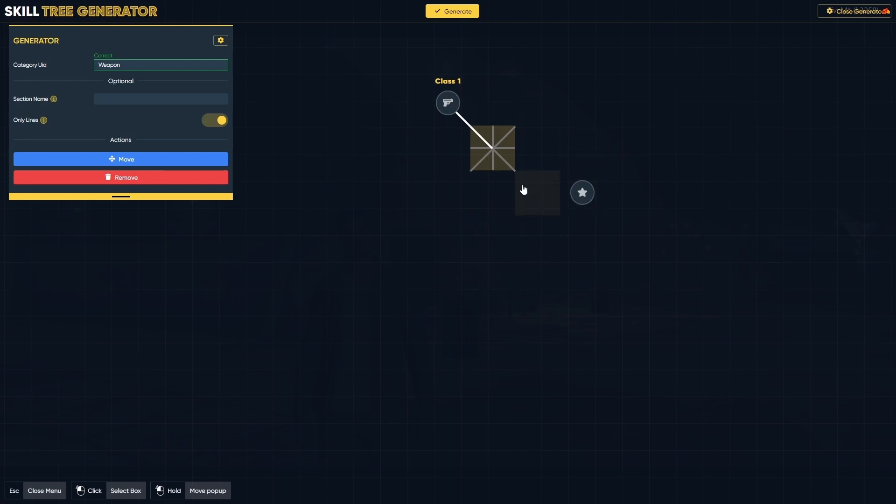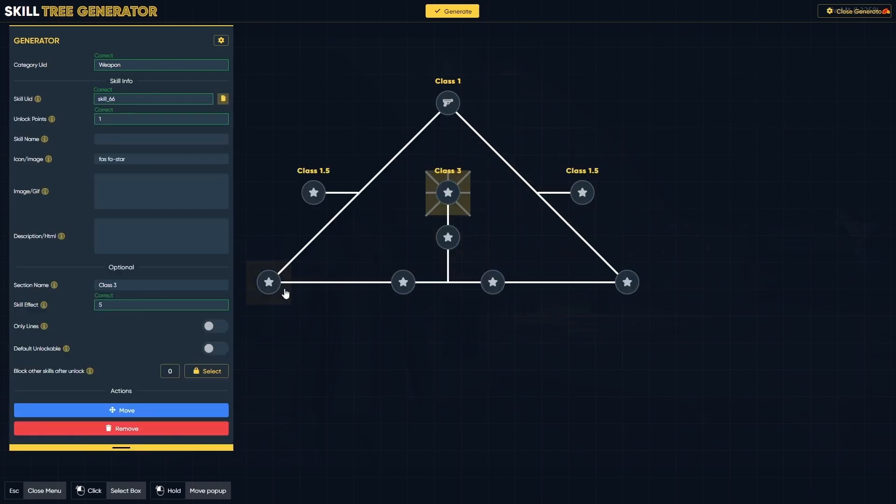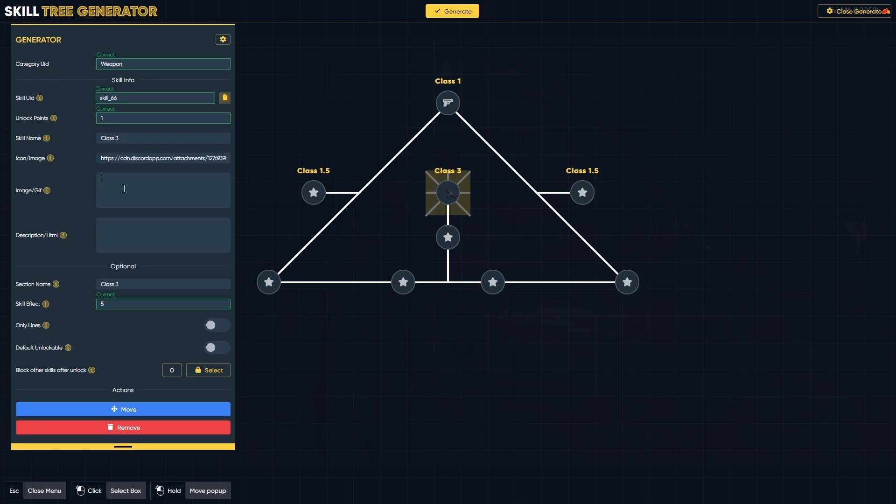I'll fast-forward this part to make it quickly. After creating the class pyramid, I'll show you how to configure them. I'll configure Class 3 — providing the skill name 'Class 3'. The image is an AK-47 or Assault Rifle. You can give a GIF for animations in the description. Description: 'You can use the Class 3 weapon via this skill.' Same goes to the selection class — Class 3, effect is level 5. You can select the unlockable amount, lock or unlock them as you want. I'll do a quick configuration for the other skills, then show you unlocking every skill, proper generation, and saving them via config.